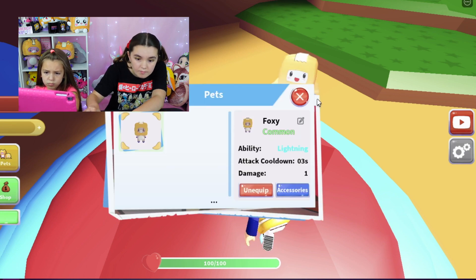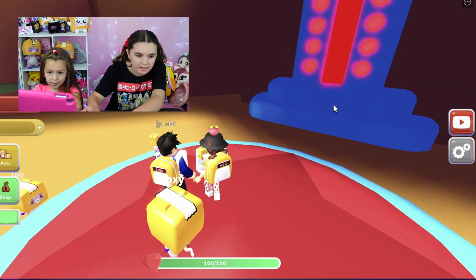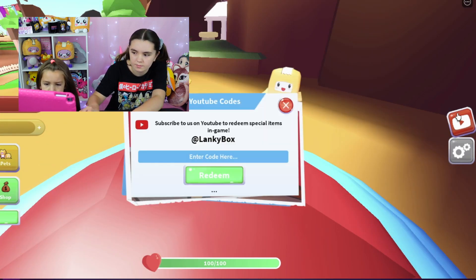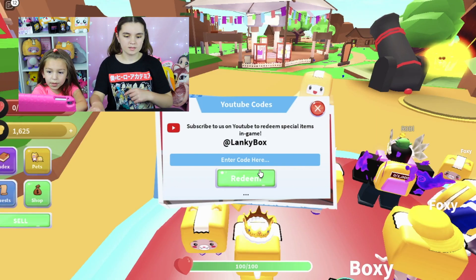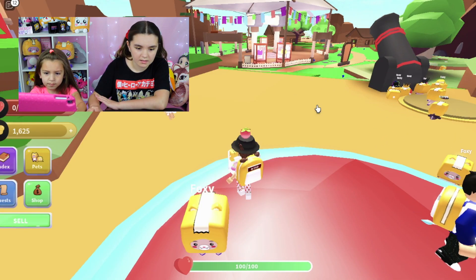Speaking of money, I think we should give away the first code. Okay, so click the little YouTube icon. And the first code is — you guessed it — Adam: A-D-A-M. All right, it's a thousand coins! I got a thousand coins. So that's uppercase Adam.